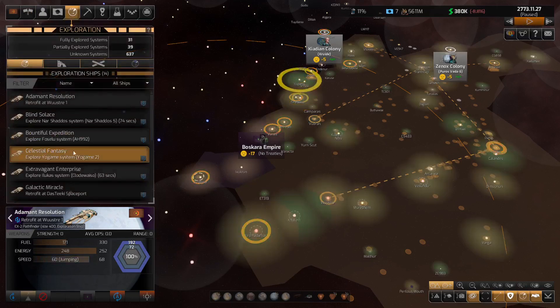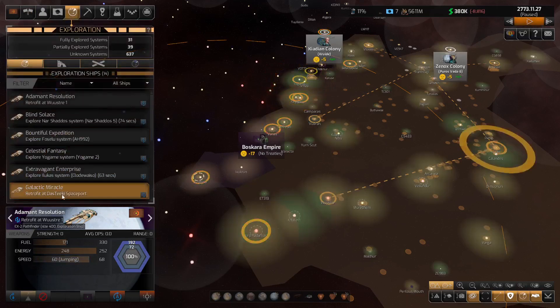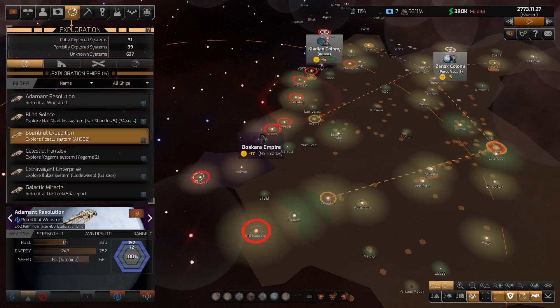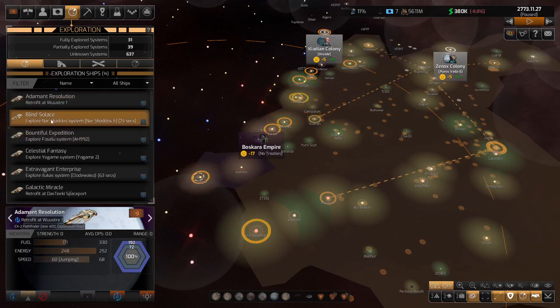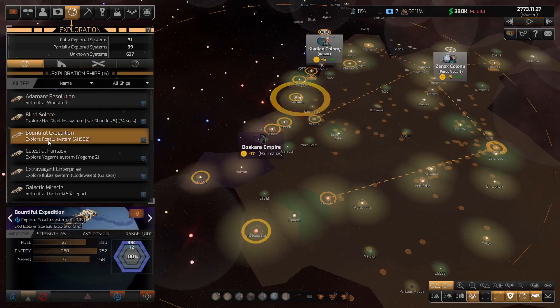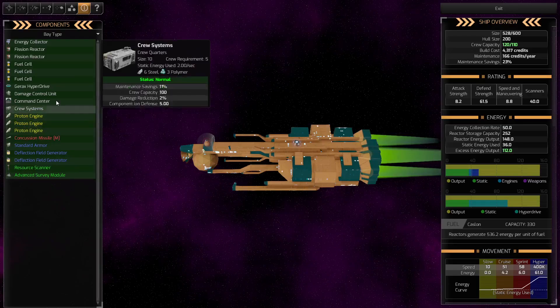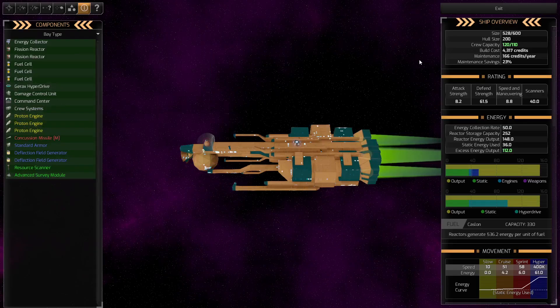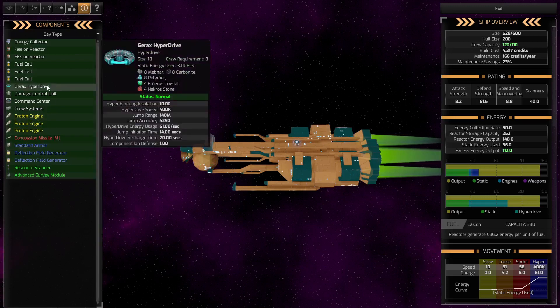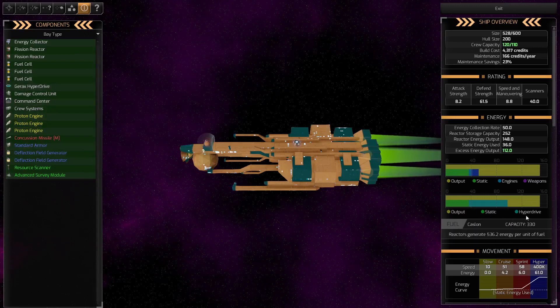We'll just try to find one more of these guys. As we hover over them they'll bounce out. We've got an EX2 there — there's an EX2 as well, so all of these will want to go and retrofit. That one is actually an EX3 with the new Gerx hyperdrives — so it can go to 400K.